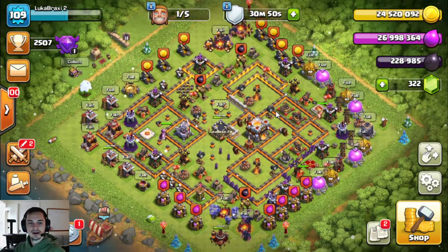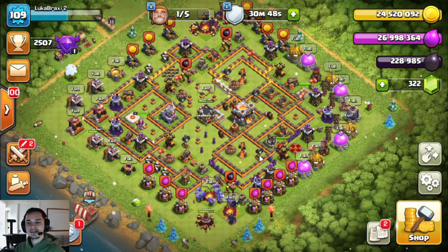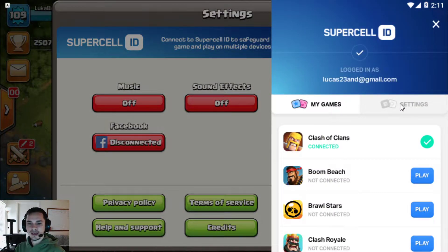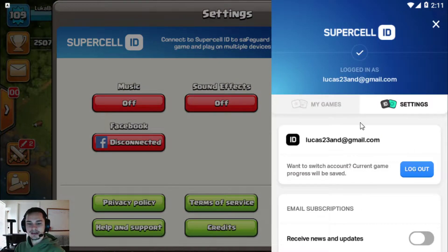So just getting it started — you're on your regular account, Town Hall 11, whatever Town Hall you are. You're going to want to go to the bottom right, go to settings, go to connect right here, click that, then next to My Games click settings again, then click log out. But make sure first you're already signed into a Supercell ID, because that's how you re-sign back into your old account.